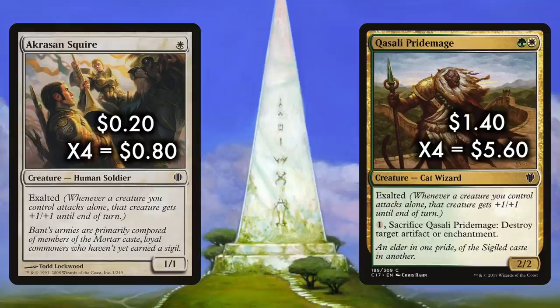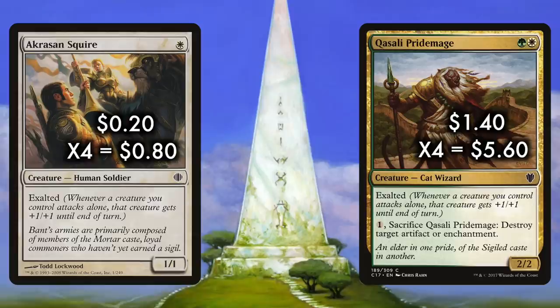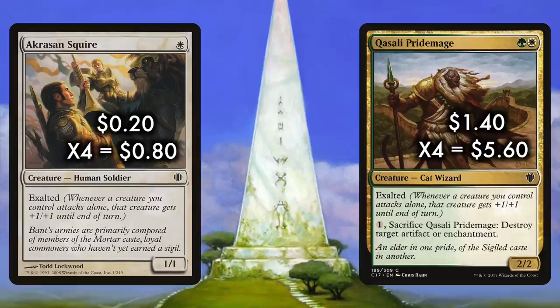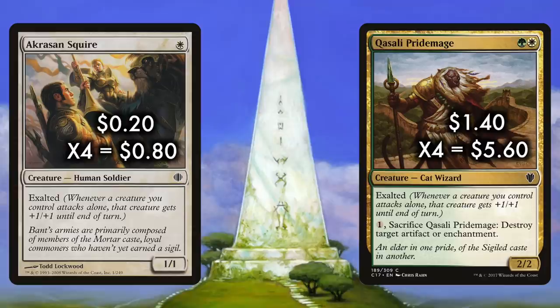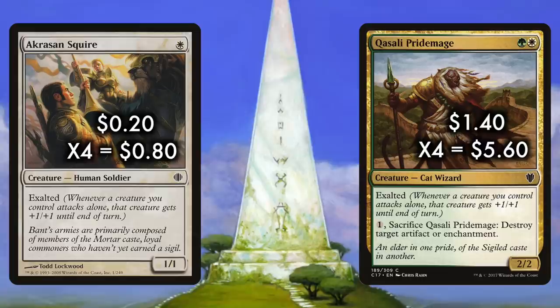Each of these cards has Exalted and reads: whenever a creature you control attacks alone, that creature gets plus one, plus one until end of turn — an ability that adds up fast with multiple Exalted creatures in play, something this deck can start dropping as early as turn one. While Pauper does not have Noble Hierarch, Acolyte's Squire does the job of boosting attacks. On its own it can swing for two on the second turn, but stacking it with another Exalted creature can make even the lowliest creature a mighty threat. Opening on a single Squire but following it up with another or a Qasali Pridemage could get you off to a fast start.